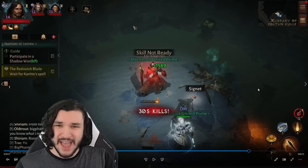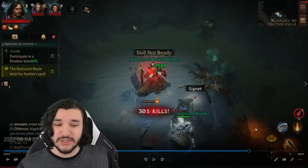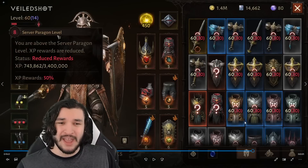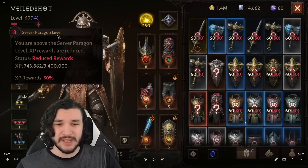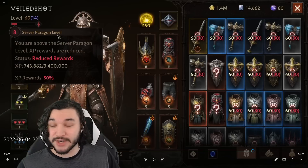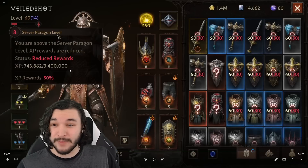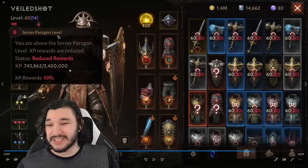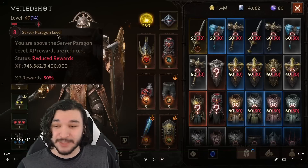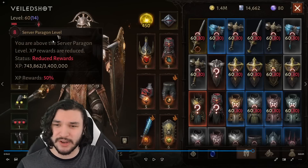So that's 90,000 from monsters plus 36,000 kill streak bonus — 126,000 total — and on top of that the monstrous essence I collected (about three or four) adds roughly 30,000 more experience. In total that's approximately 150,000 experience per five minutes. Scaling that up: 50 minutes gives 1.5 million XP, an hour and 40 minutes gives 3 million, meaning roughly two hours for a full paragon level from 14 to 15.